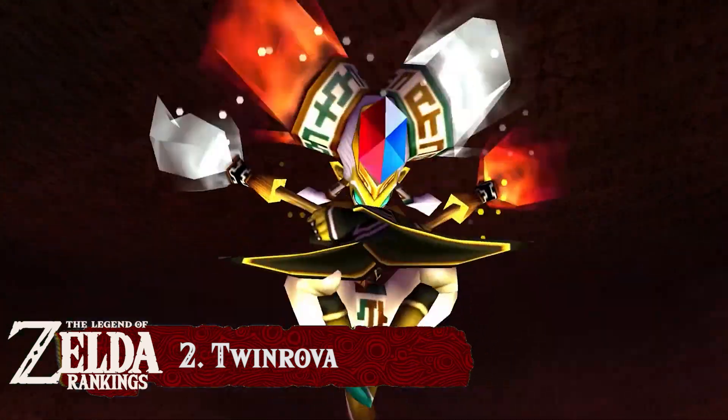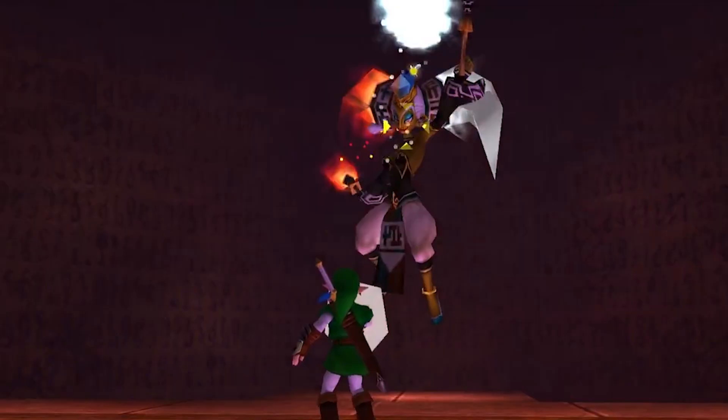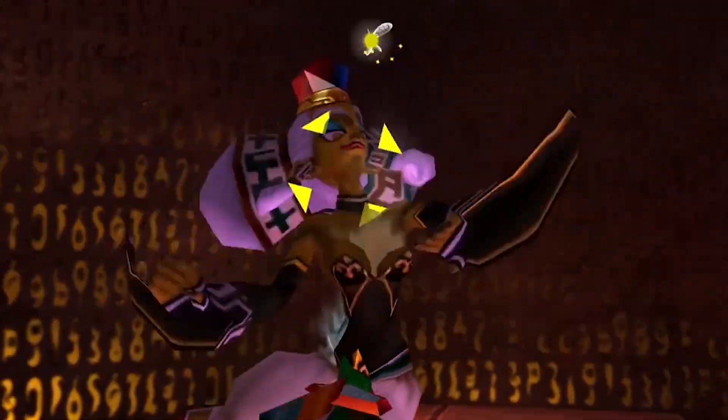A tall, strong, attractive and levitating Gerudo — but with one weakness. By absorbing her ice and fire spells, you can strike back at her as long as you make sure to avoid mixing the two, using once again their own weapon against them.